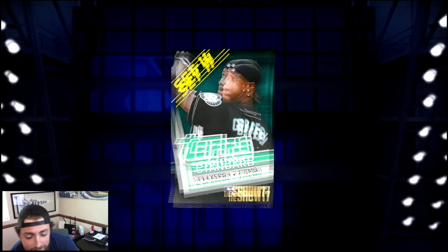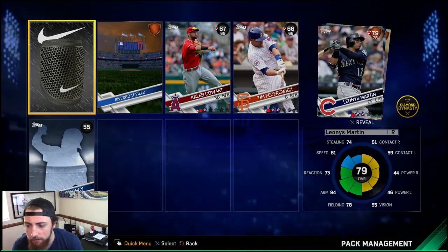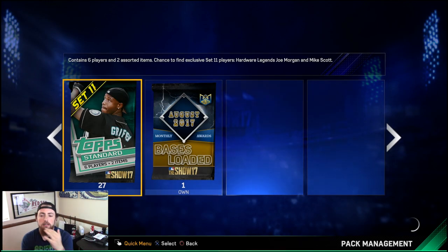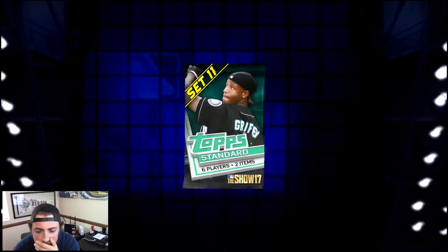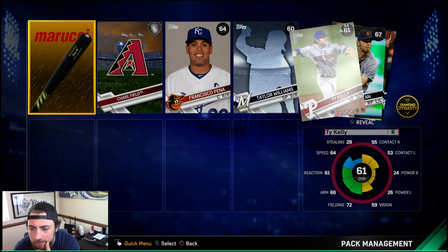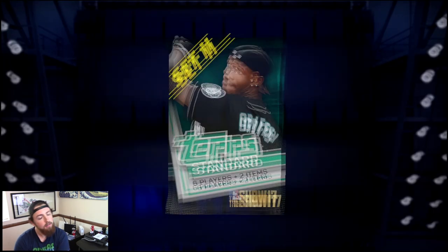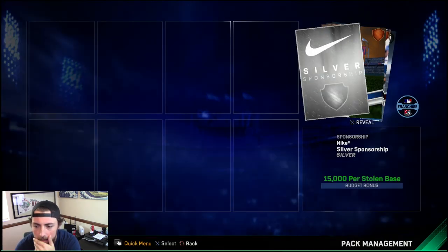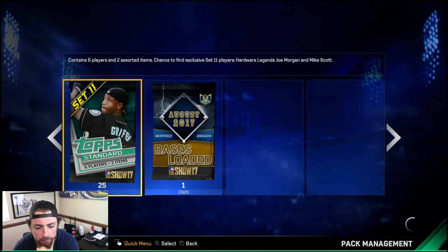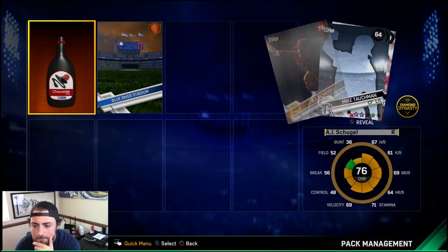This is not looking good. Come on — nothing there. 27 left, please. You get another gold equipment — that's all I pull these days. Nothing there. 26 left. Someone just rang the doorbell, pretty sure that's my Amazon package. 82 overall Kenta Maeda. Okay, 25 left.